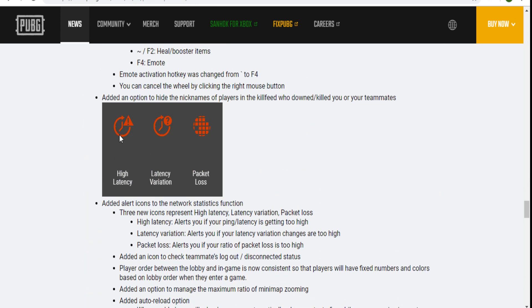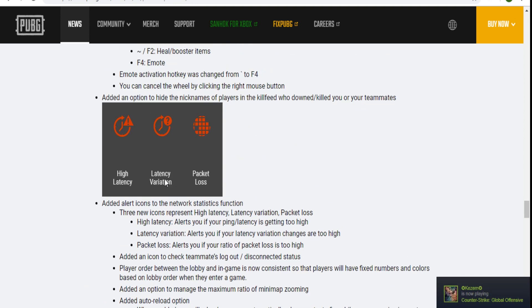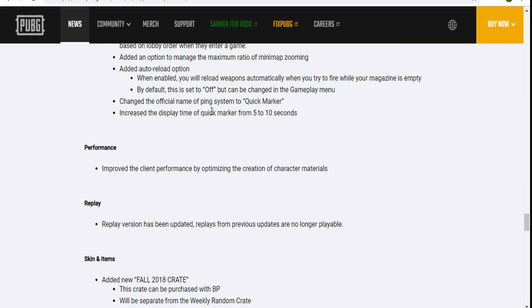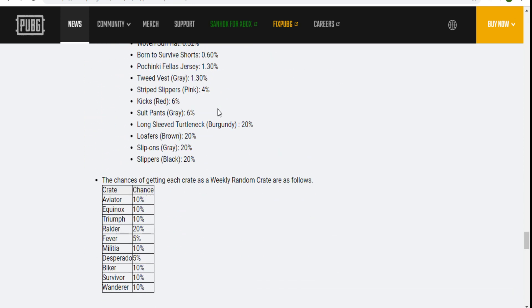If you have high latency — say you're on Wi-Fi or someone else is using your connection — the game will now alert you. You really shouldn't play with high latency because you'll just get frustrated dying. 300 ping is definitely not good; I'd say 100 is okay.